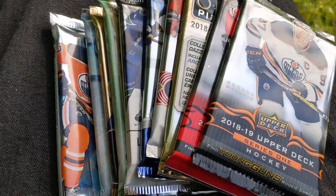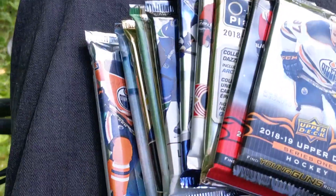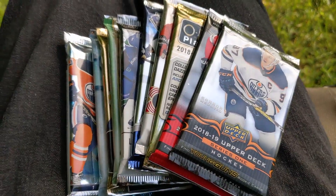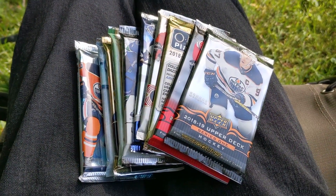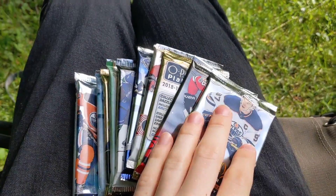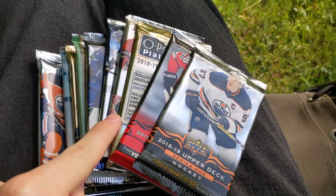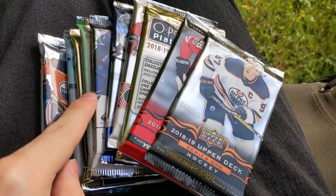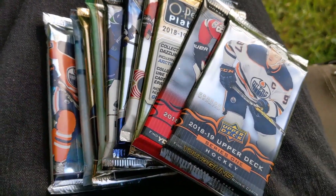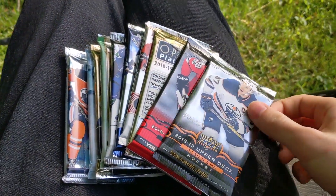Welcome everyone to an outdoor break today. I'm here in my backyard and I've got 10 assorted packs of hockey cards from this past season. These are all hobby: Series One, Series Two, O-Pee-Chee Platinum, Team Canada Juniors, some Synergy, SP Authentic, Artifacts, Trilogy, Ice, and SPX. Let's get right into the opening.